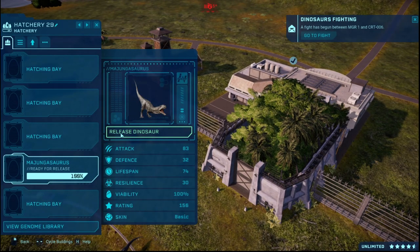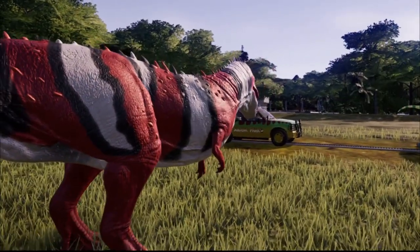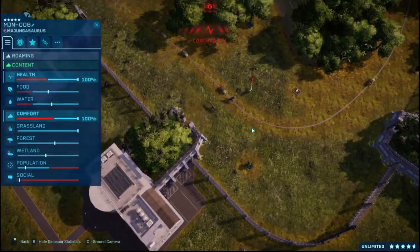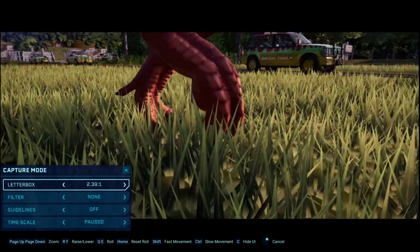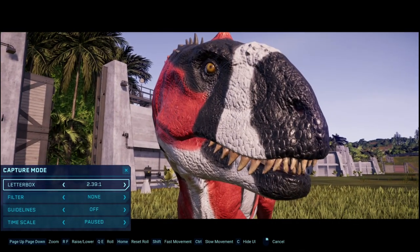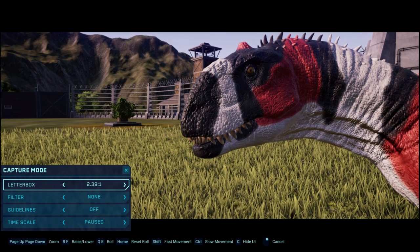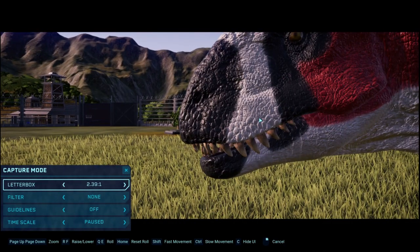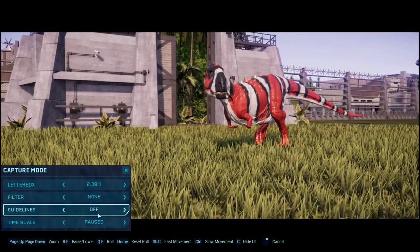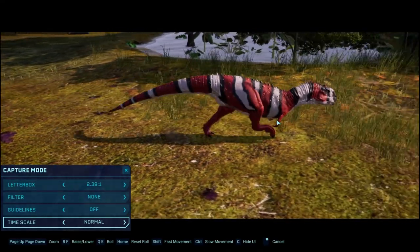We've got one more dinosaur to release. Ladies and gentlemen, the Majungasaurus! Yes, we have a Majungasaurus. Oh my goodness, this guy looks so good. I'd probably put this as one of the best mods I've made so far — I did such a good job on it in my opinion. I feel like I got everything spot on. This looks a bit out of place here, but looking at images of it online, it does look like that. Yes, we got the candy cake killer. I always find Majungasaurus in this game looks really good. Yep, that is Majungasaurus.